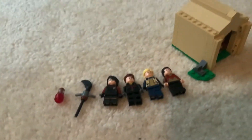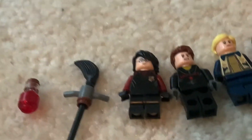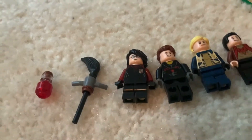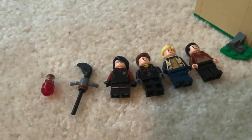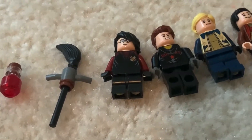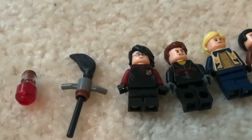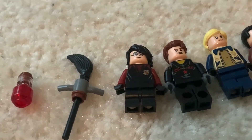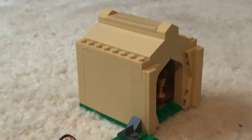Next come the figures — it comes with three figures. Here's Harry Potter. He's like a medium-sized figure. Lego has small figures, medium, which is this one, and the large ones, which are these. Basically Harry Potter is younger in this set. Here's his broomstick and it comes with a potion here.